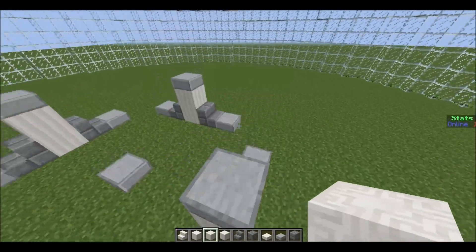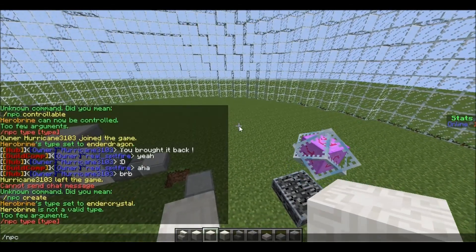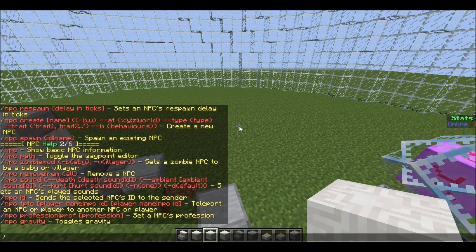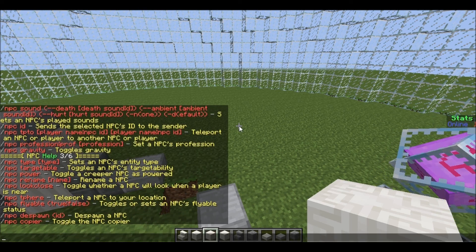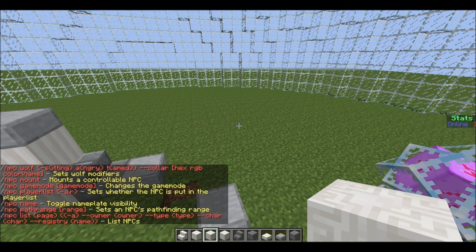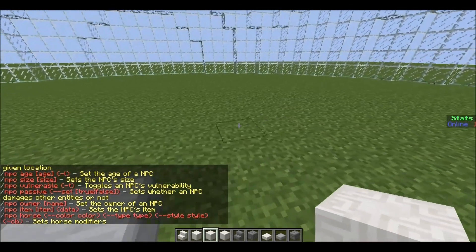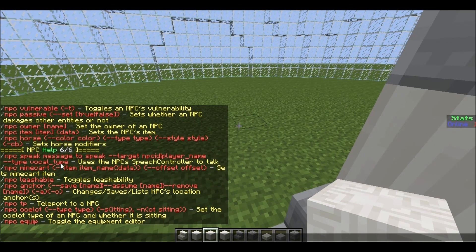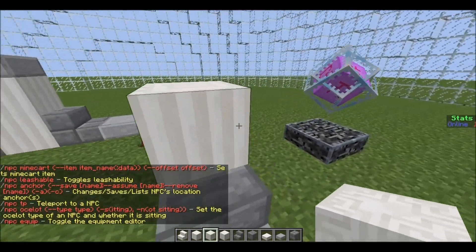I hope you enjoyed this quick tutorial on the basics of this plugin. There will be lots more — if you do /npc help 2 and beyond, there are loads of things: you can toggle gravity, change its sound, change its path. I've covered the essentials you need to know; the more complicated ones come as you go further. You can change the age and it's really advanced — I love it. You can even make it speak a message to people, which I will be showing you how to do.